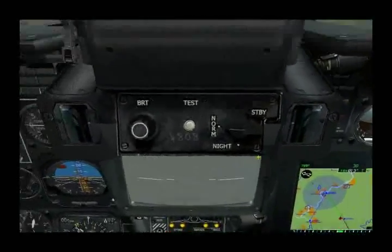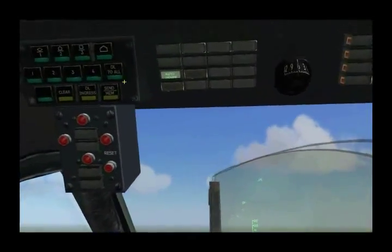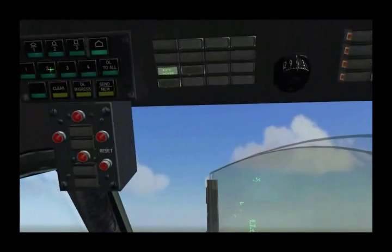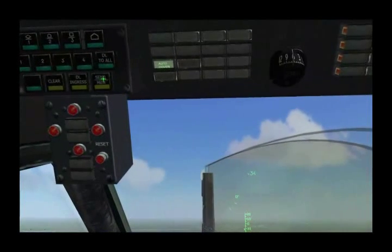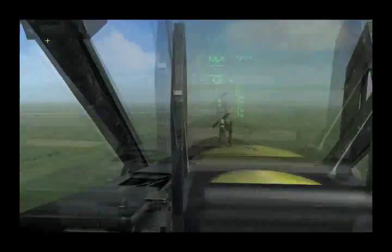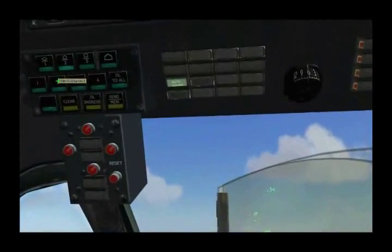So to do so, I'll go ahead and select the first ingress point — see it flashing — set that to 2, and memory. Now select the air defense, see that flashing, assign to Wingman 2, and then send.